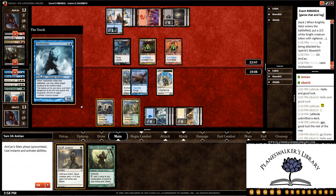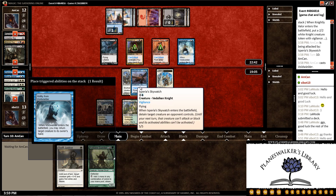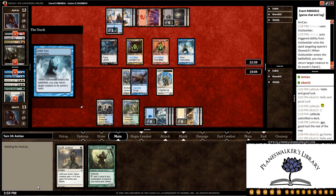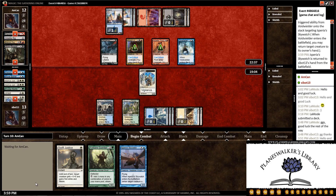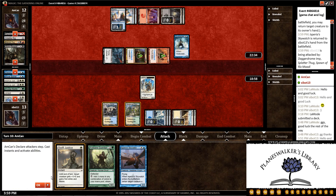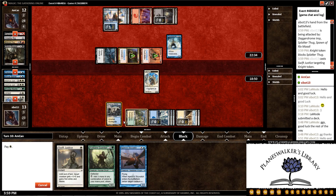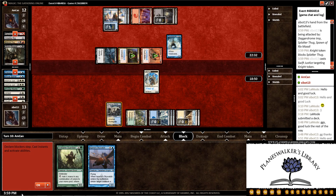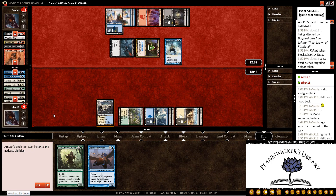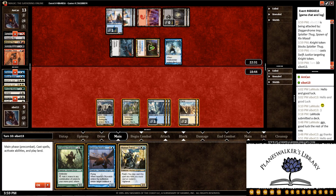We get a Void Wielder, which is unfortunate. But we get our Asperia Skywatch to play again, which will be pretty decent. He bounces the Skywatch as expected and comes all in. I think we'll trade with his Splatter Thug and gain three life. We take a whole lot more, but that's alright. And we get a Hussar Patrol, which is pretty good.